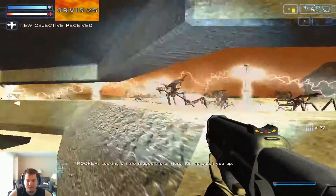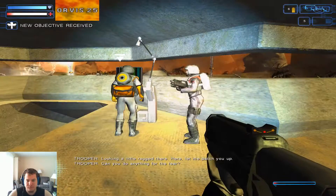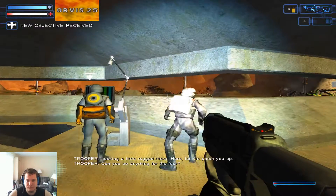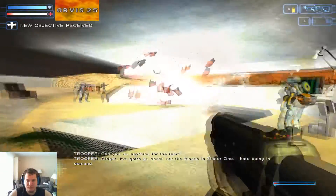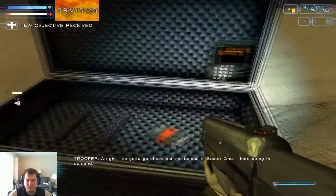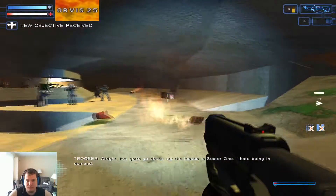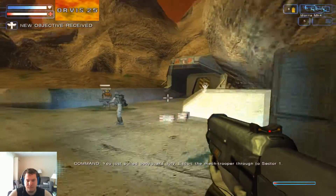Looking a little ragged there. Here, let me patch you up. Thanks, Doc. Can you do anything for the fear? Gotta go check out the fences in Sector 1. You just pulled bodyguard duty. Escort the mech trooper through to Sector 1.